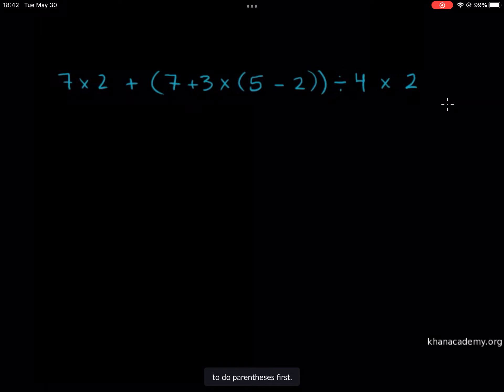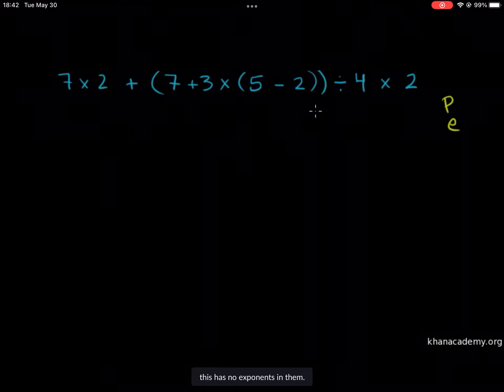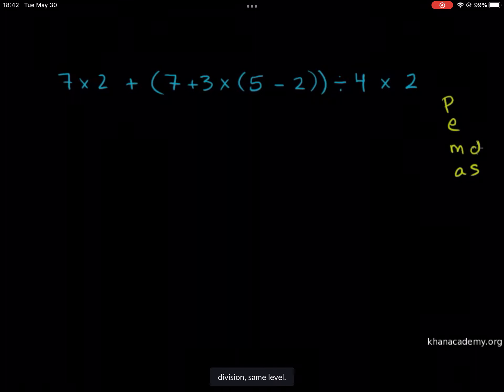We're going to do parentheses first. Then exponents — don't worry if you don't know what exponents are, because this problem has no exponents. Then you're going to do multiplication and division; they're at the same level. Then you do addition and subtraction. Some people remember PEMDAS, but remember: multiplication and division are at the same level, and addition and subtraction are also at the same level.